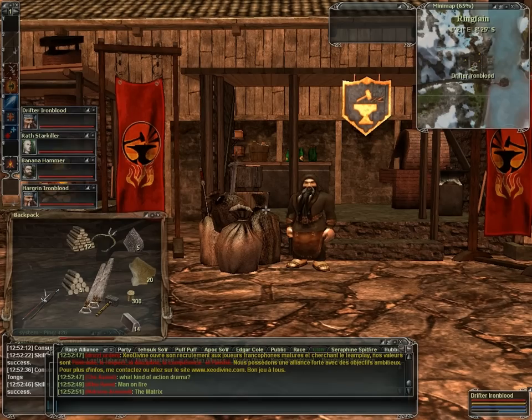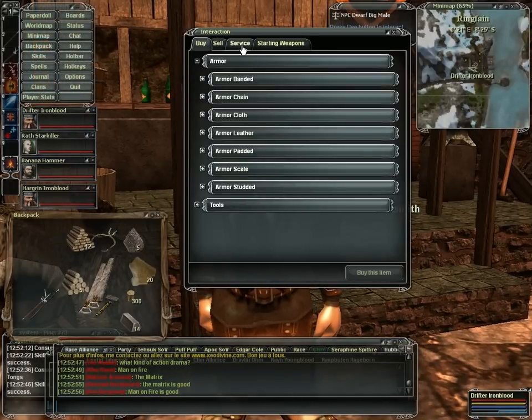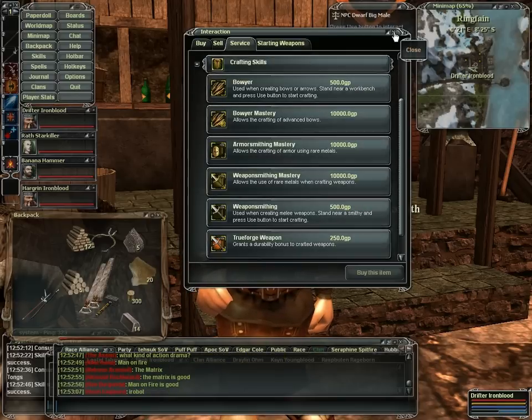We're going to go over here and talk to this guy. If you hit F and you look at your services, this is where you get a lot of your crafting skills: bowery, weapons, smithing, and the different various armor smithing options.